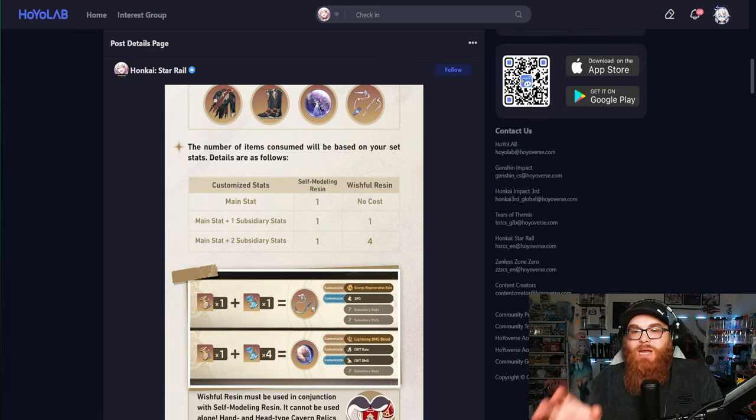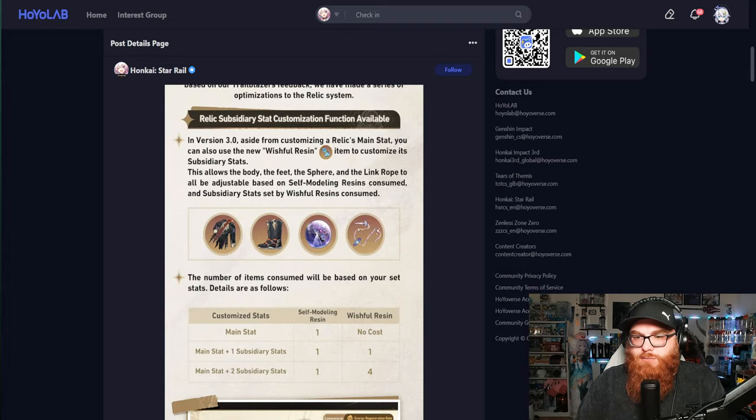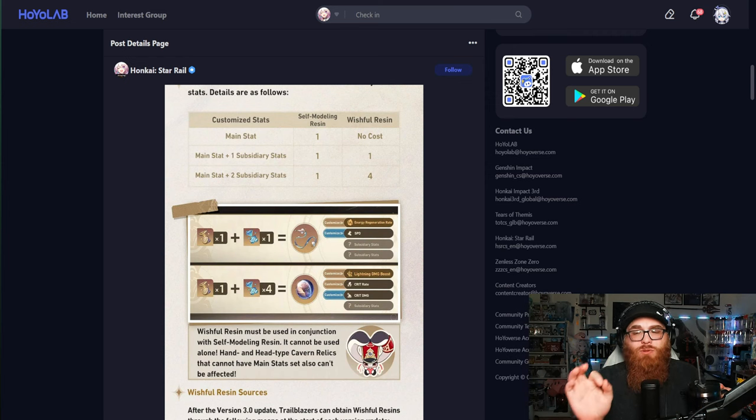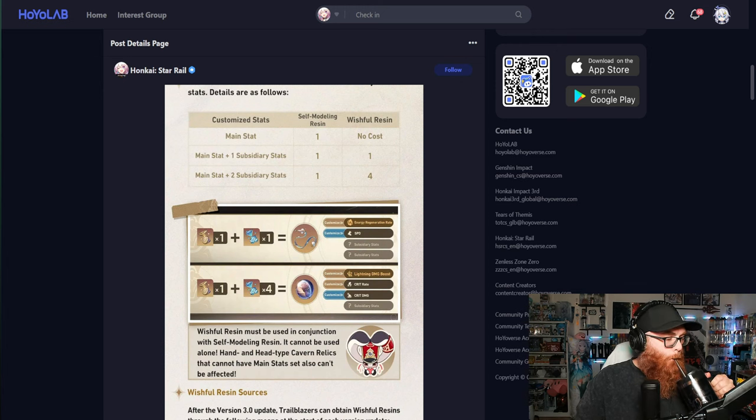How is this going to work? With the Self-Molding Resin, you only get the main stat and you don't need any Wishful Resin. If you're going for a substat, it takes one Self-Molding Resin and one Wishful Resin. If you want to customize two stats, it gets trickier — you're going to use four Wishful Resins plus one Self-Molding Resin. I don't love that it's four, but I understand they don't want players abusing it.